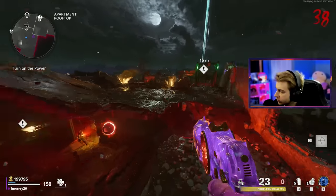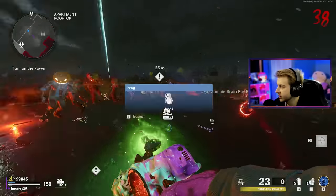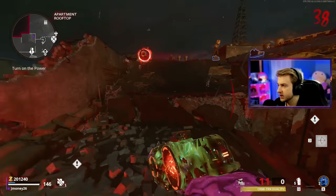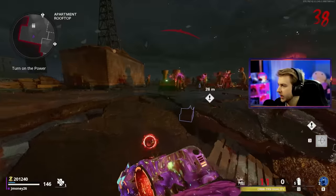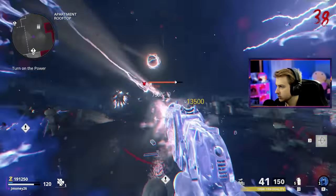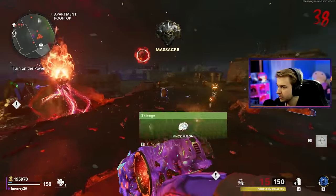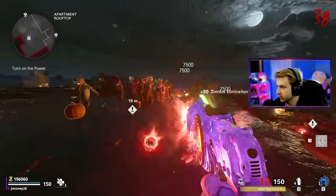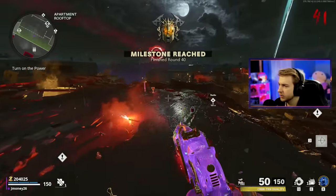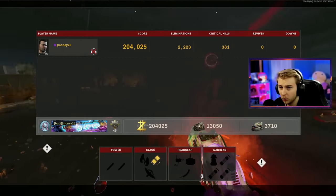My armor is crazy low and I haven't seen an armor drop in about a decade — not even a Carpenter. I'm going to need somebody to give me some armor fast. Got to use my oh-shit button — I got a little too close for comfort. No way, is that an armor drop? Give me that right now — we are chilling now. This has been our best run yet. We've made it to round 40, round 41 — still with no downs.